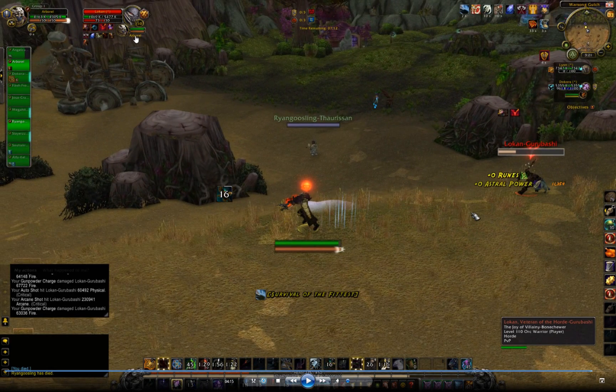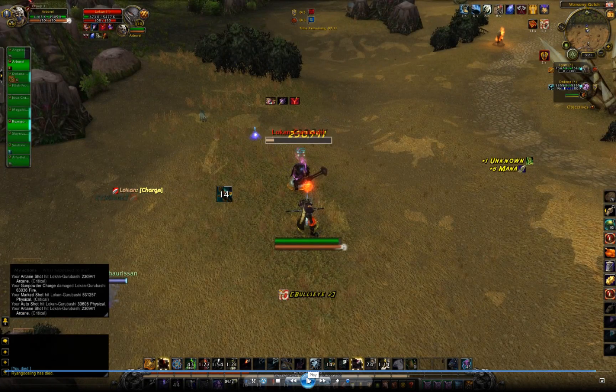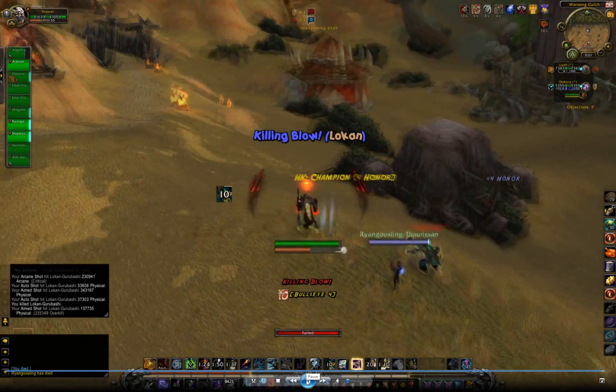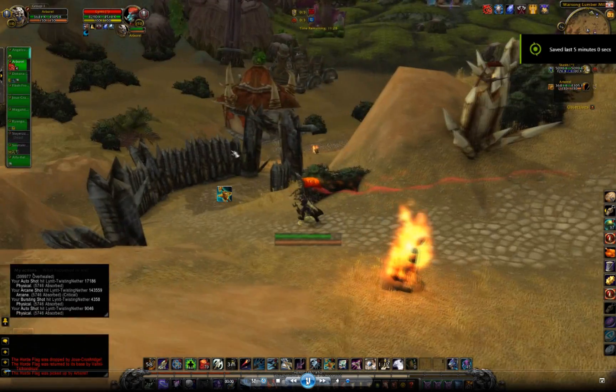Now he has me targeted again and I anticipate a charge, so there's a binding shot coming down. He charges into it and gets stunned. I immediately pull up — because he has vulnerability on him and I have full focus, I'm going to go ahead and hit him with two aim shots. Fortunately two alliance came by to help me, otherwise I'm sure I would have gotten killed.